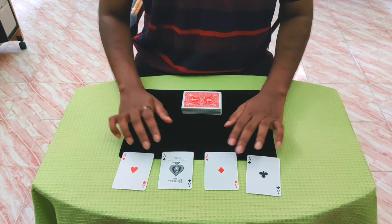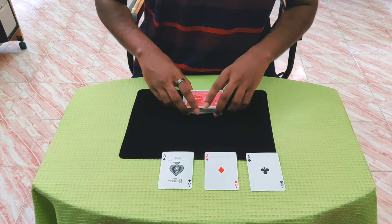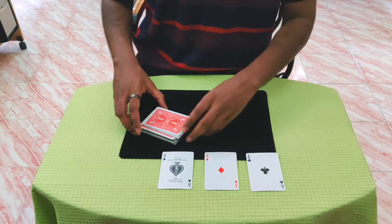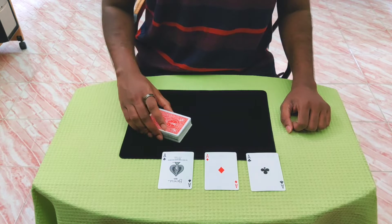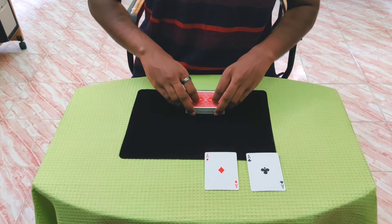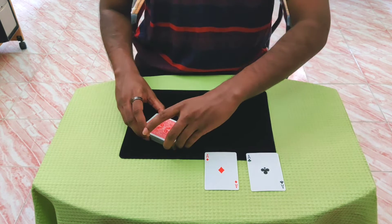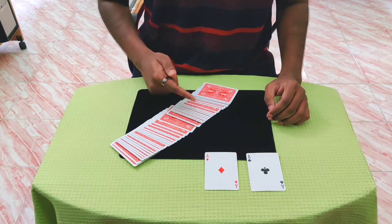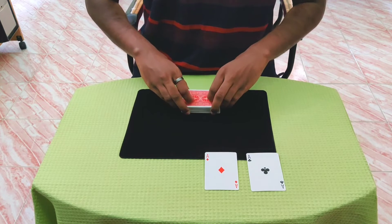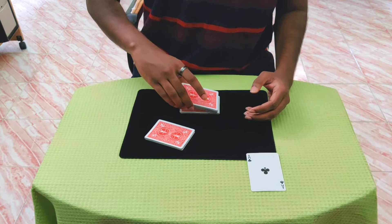That is what I'm going to show you next. If I take the ace, place it over here and cut it into the deck, you can say that ace is actually lost. But you also know that it is somewhere near the bottom third. If I take the second ace and also cut it into the deck, you can say the second ace is lost. But the more important thing is that the first ace we put in has moved somewhere near the top third. That is what is known as keeping track of the cards.